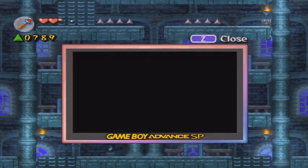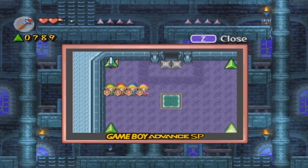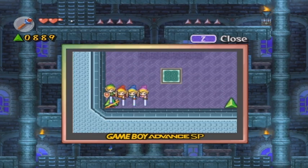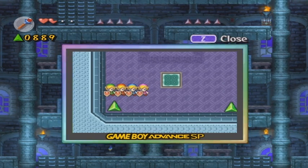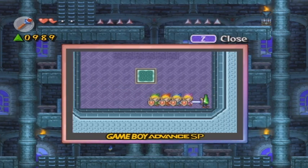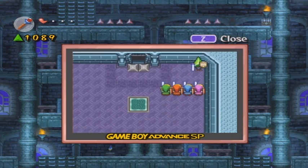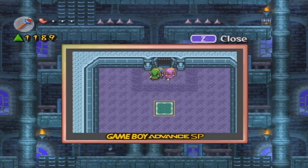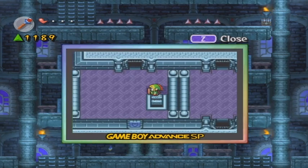There's a staircase upwards in this room. These force gem things are going to be fakes, but after you hit them they will give you 100 force gems — they'll become real 100 force gems, so they won't just be mimics. Pick them up and get them all. We have 1100 force gems now. Let's go ahead and head upstairs.